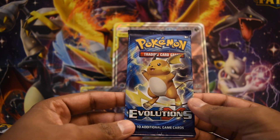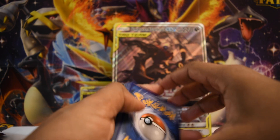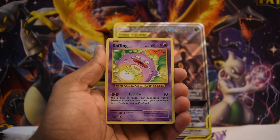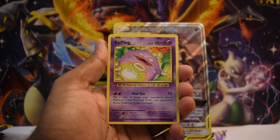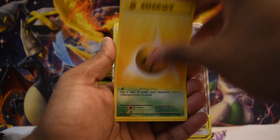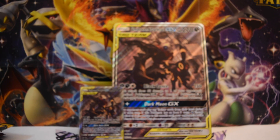First up, this XY Evolutions pack came out way back in 2016. Last time we opened one of these we pulled a Charizard EX — this time hoping for a Mega Charizard EX. Code cards today: if you want one, reach out on Instagram. From the pack we got a Misty's Determination, a Revive, a Seal, a Magikarp, an Electric Energy, a Caterpie, a Gastly, a Drowzee as our reverse, and a regular rare Ditto. Not hitting the big pulls right away — totally fine.